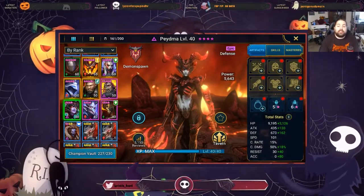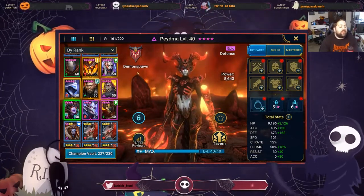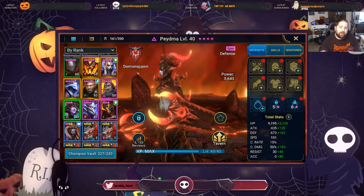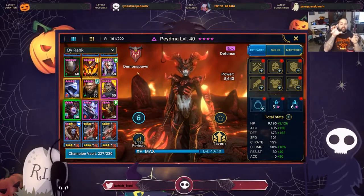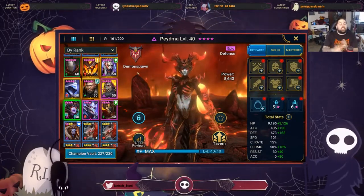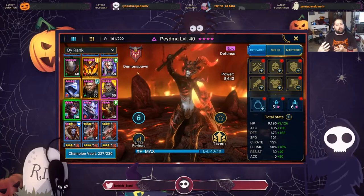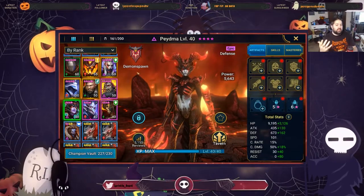Aloha ladies and gentlemen, welcome. My name is Sprinklebeard and today we are going to talk about equipping a defensive champion. There are two different ways you can go with defensive champions. You have the choice of building this champion to just be a defensive tank, focusing on things like defense percentage, HP percentage, and resistance, so that this character outlives everything your opponent does, relying on abilities to control the fight or help your team live longer.